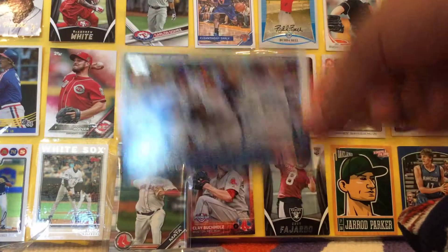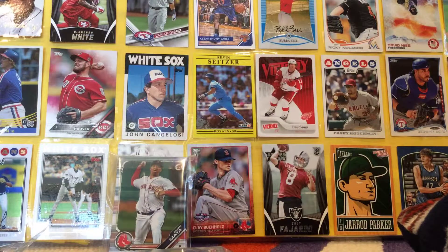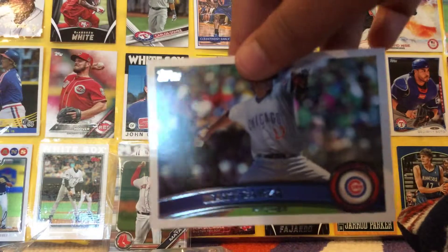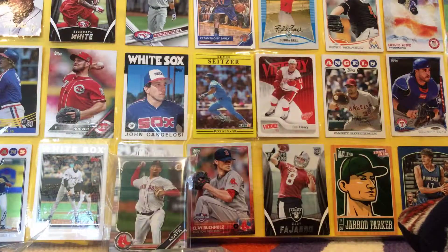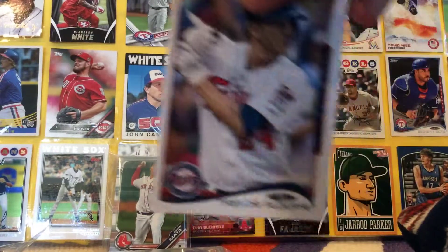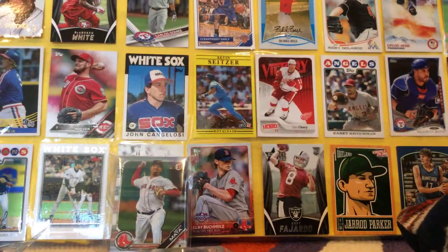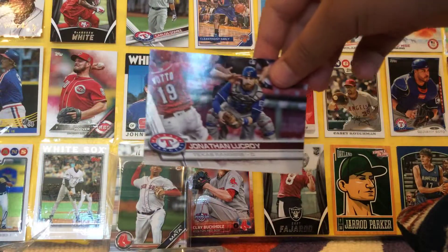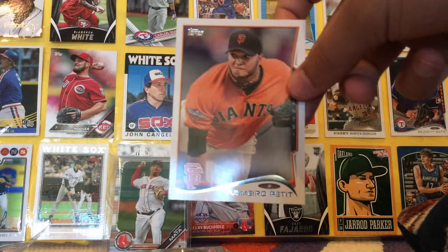Chicago Cubs team card. Darvish. Got some 2011 in here. Matt Garza, Mitch Moreland — very young in that picture. Trevor Plouffe, Hyun Jin Ryu, Jonathan Lucroy. Let's go right there. Yosemara Petit.